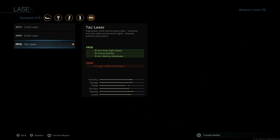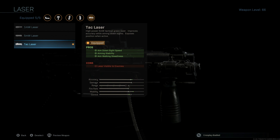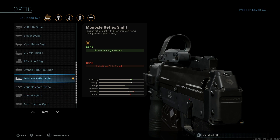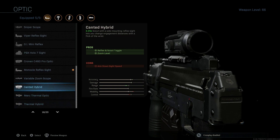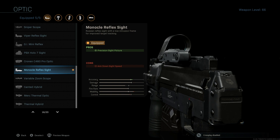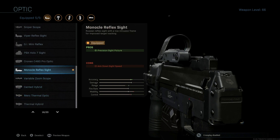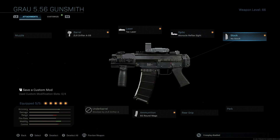The barrel is the first one to unlock, actually — it's the Drifter AO8. Makes it extremely small. Tack laser for the aim down sight speed and aim stability. Optic is really up to you — I had a candid sight in one of the clips, but I think this reflex sight is a little bit better. There are like 10 different reflex sights; I just prefer this one. No stock, obviously, makes it shorter. Ammunition: 60 rounds. And that's what your five attachments will be — it makes it insanely small.